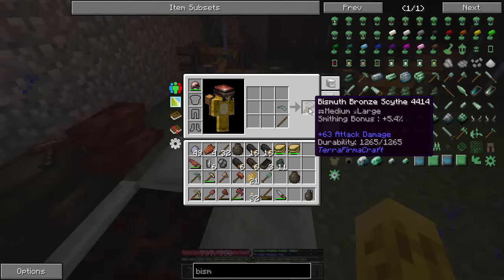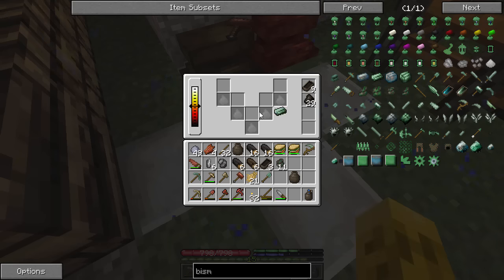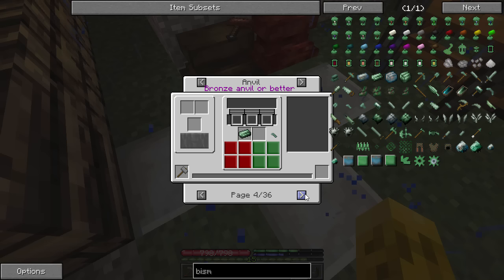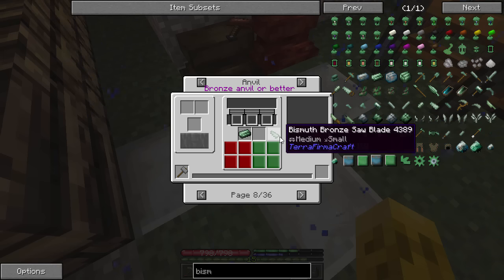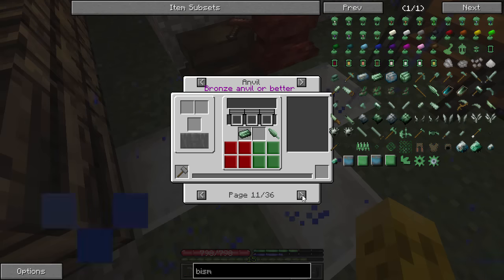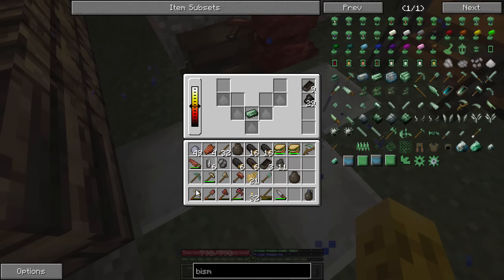We've got one more ingot — let's just make another pickaxe as a backup once these two break. We'll do that one more time so everybody understands how this works. This is one of the more tricky things of TFC and it puts off a lot of people, because they're used to just putting things in a crafting bench and getting a tool.